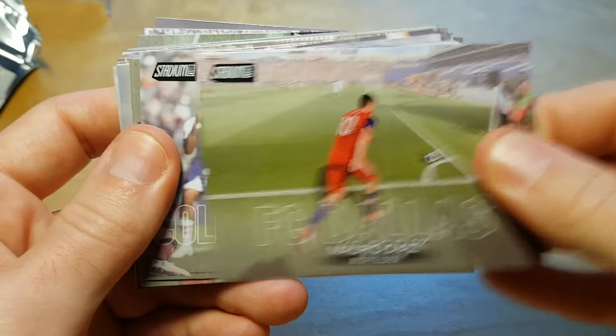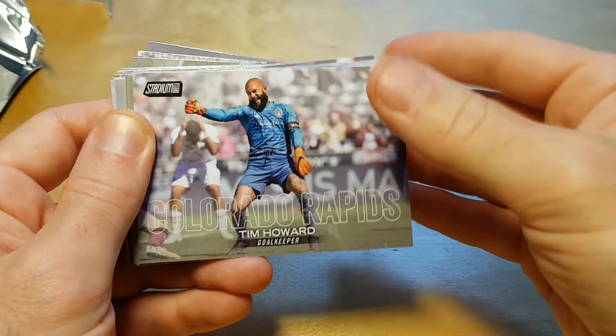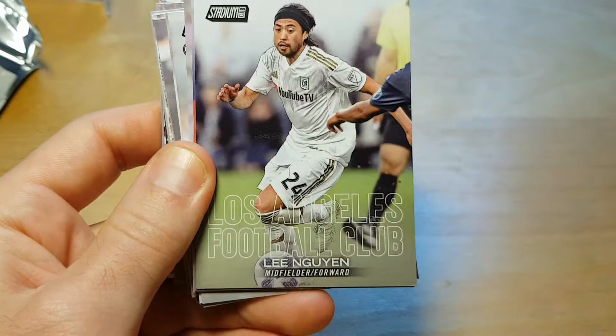Tim Howard — what is he doing? It looks like his hand is going up and down. Although, in my opinion, it's a really stupid decision from Colorado to sign Howard as a designated player.